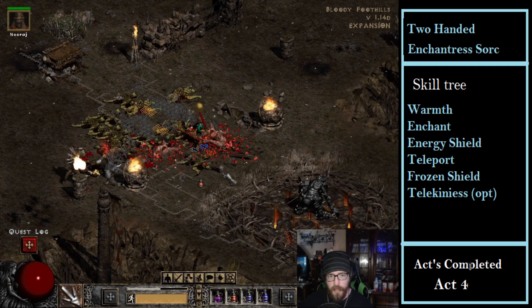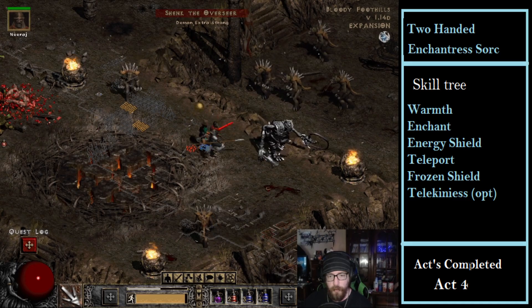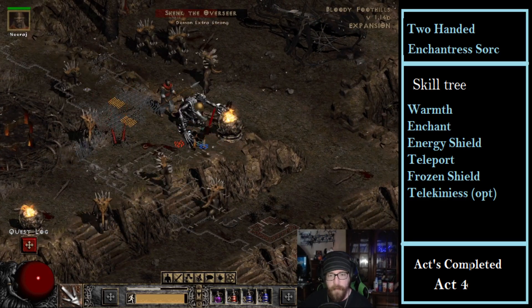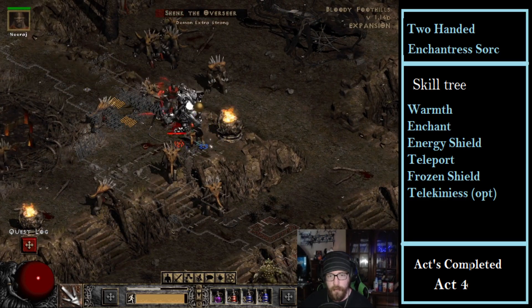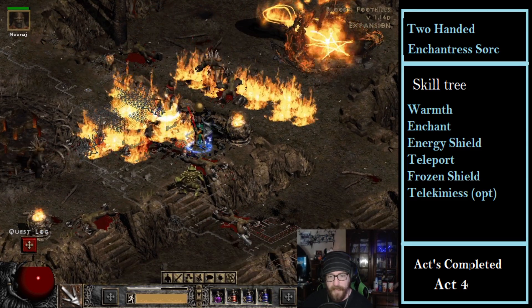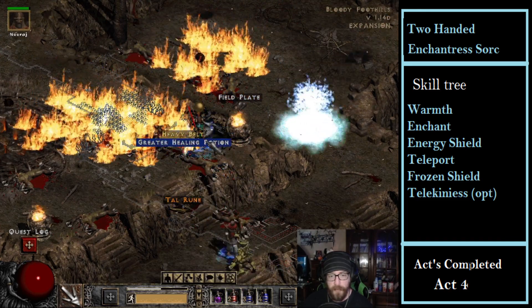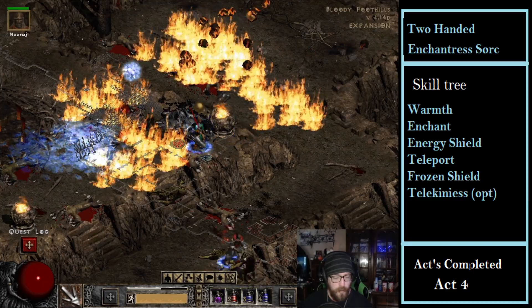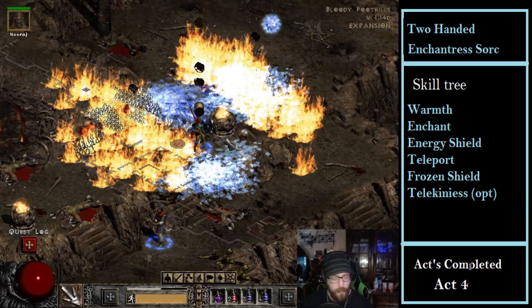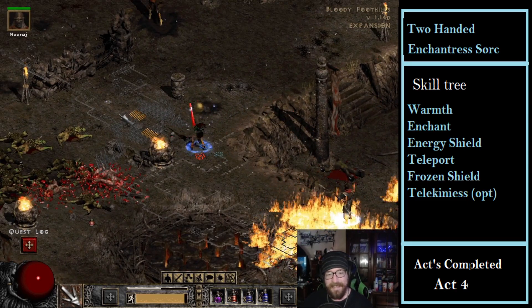For the merc I didn't change anything yet, eventually will though. As you can see, the Energy Shield is actually taking damage out of my mana, so I'm having to replenish my mana a lot more than I normally ever had to - but I'm glad to see it's actually working.